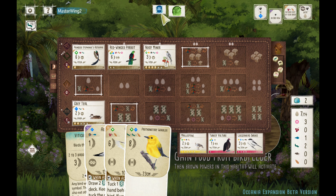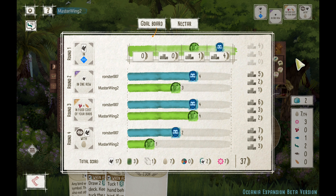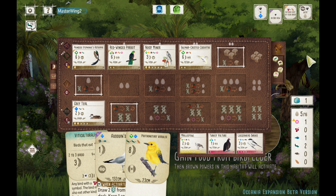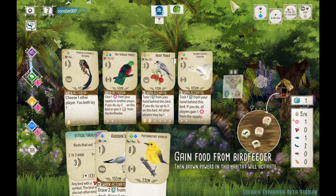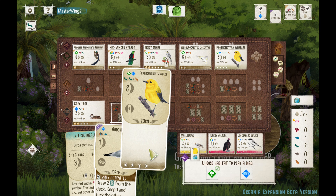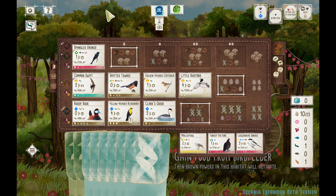In the core game you could say 'I'm not going to play hummingbird, I'm not going to use the Phoebe,' and it was very easy, but some of these birds that share have benefits the core game didn't. Like the hummingbird strictly got food, but the Red Wing Parrot lays two eggs, or the Noisy Miner tucks and lays two eggs — so it's hard to just write all of those birds off. Plus they're really fun to activate. My opponent plays a Cisticola that lets you play another bird with a one-egg discount, then plays the Little Bustard. We go with the Sulfur-Crested Cockatoo — tuck one from your hand and all players get a nectar. The theme with cockatoos is tucking but sharing the nectar.